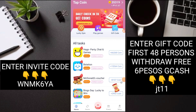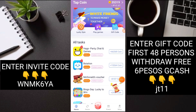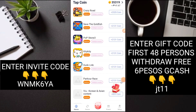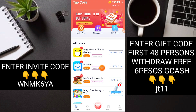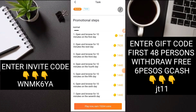Nakikita nyo itong mga coins - 66,000 coins, 15,000 coins, 8,000 coins - napakarami dito. For example, yung gagawin nyo ay dapat wala pa kayong application na ito sa inyong cellphone. For example, click natin itong BSB Station. Kung nakikita nyo, 15,000 coins ito - explain ko sa inyo. Sundin nyo lang ito.